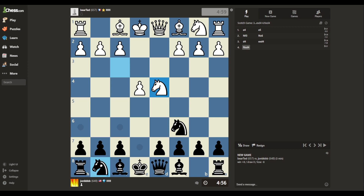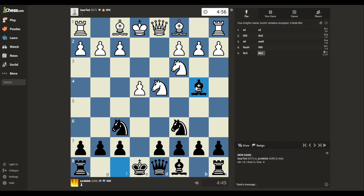Scotch game, I know a little bit what to do here. We're going into the Schmidt variation. I forget — do I put the bishop here or here? I always go here because it gives me the chance to double the pawns. If he attacks me, I double the pawns. Hopefully that makes sense.